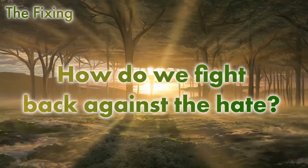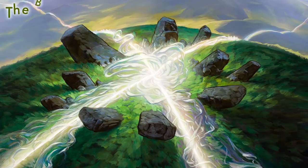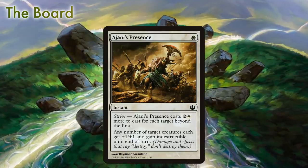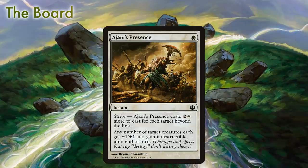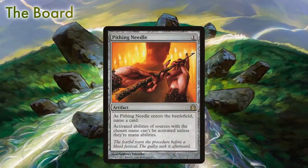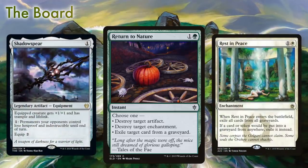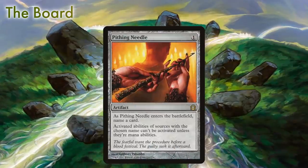After game one, how do we fight back against our opponents sideboarding in enchantment hate and sweep effects? The number one threat to everything we want to do is Supreme Verdict and Ritual of Soot, so the best sideboard card to bring in is three copies of Ajani's Presence, which lets us protect any creature for one mana and extend that protection for three mana more per target. Unfortunately the recently released Theros Beyond Death gave our opponents Shadowspear, which is essentially a silver bullet aimed right at us. Pithing Needle is a great inclusion to stop the spear, but it's a bit above budget, so for this list we'll instead run copies of Return to Nature, which covers not just the spear but also graveyard hate and answers to enchantments and artifacts. If you do have the dollars, I would upgrade to Pithing Needle as I think it's superior.